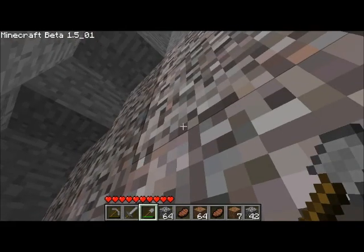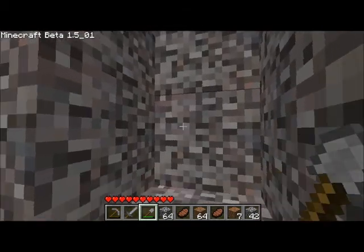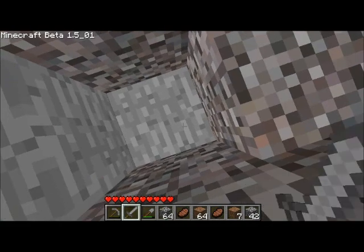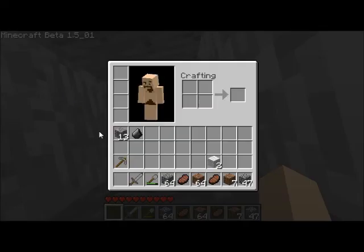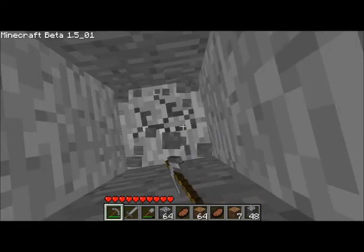If gravel falls on you, it suffocates you and you die. You can also get flint from gravel, but we'll go into more detail about that later. We don't need to get you confused on too much stuff yet. And we keep going down. My pick broke, but that's why we have another. Woo! Over-preparation!